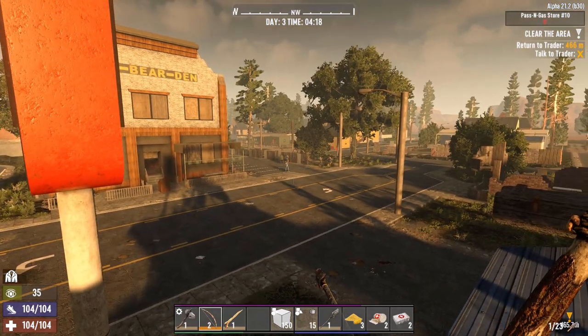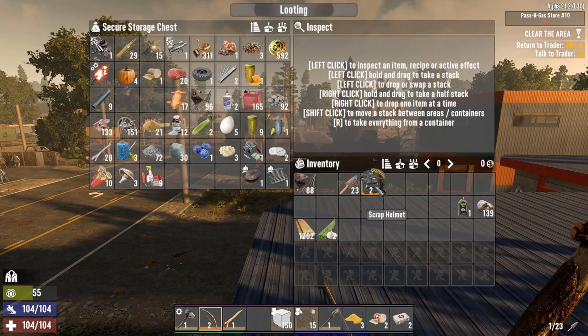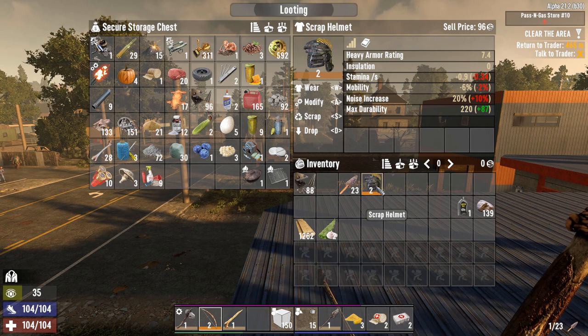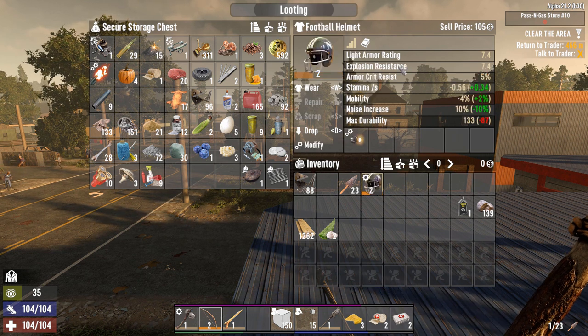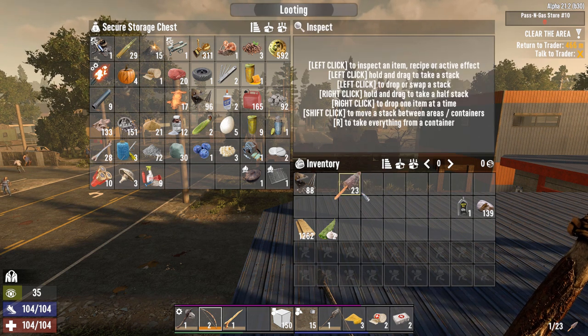First thing I want to do is take out all these chumps and see if they can drop me a bag. We have this stuff to do. I was going to wear this, but it's got the exact same armor rating that I have. It's going to have less stamina and the only good thing is it's got more max durability. But the other one has explosion resistance — we're going to keep that. So I'm just going to scrap this one for whatever it's going to be.